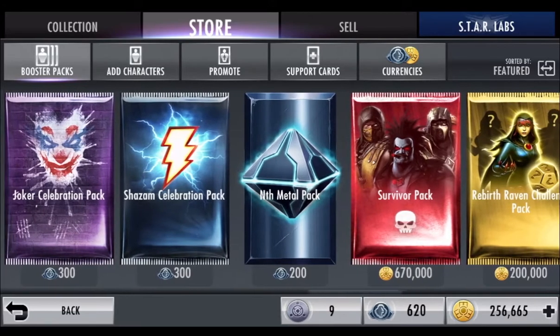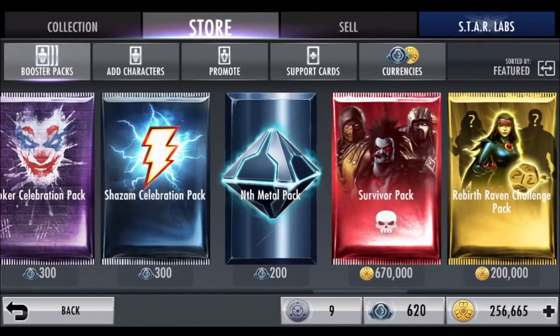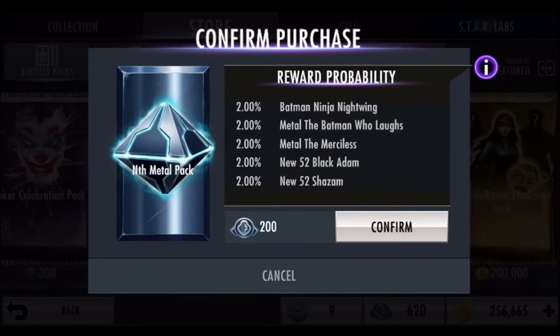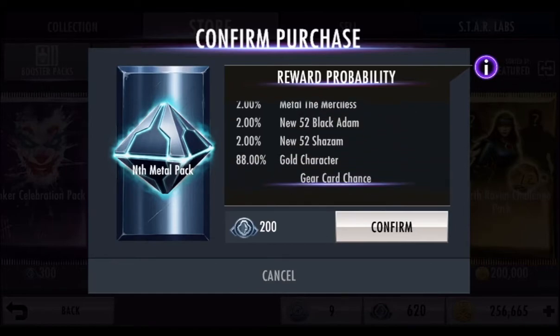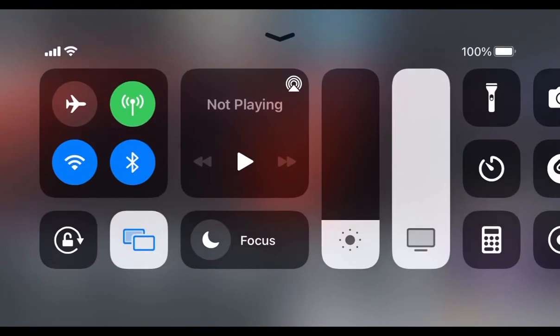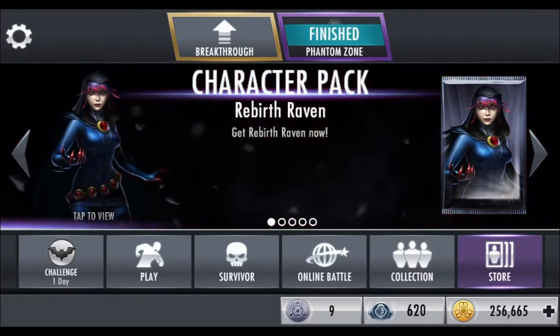It involves pretty much the same thing as re-rolling the packs, but you're doing it with the nth pack. The good thing about nth cards is that whenever you get them, you sell them for 240 nth metal, which allows you to just get lots of nth metal. It's actually better to do this than Survivor Mode. You get a higher chance — each nth card is a 2% chance, and there's about 6 cards, so it's about a 12% chance to get a 40 nth metal profit. You pretty much get the nth card, sell it, log out, log back in, buy it, and re-roll it until you get the nth card again.